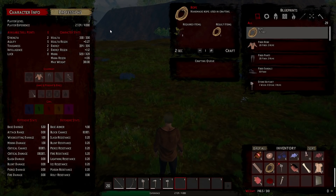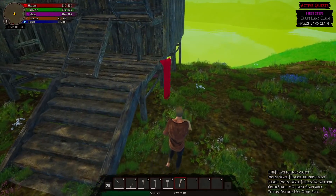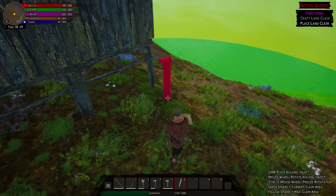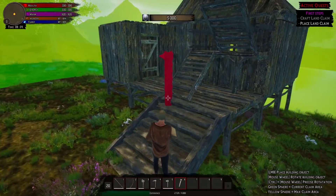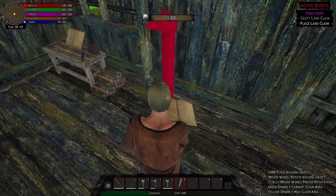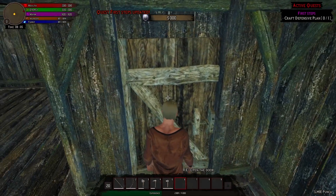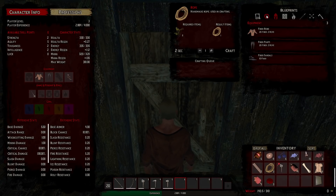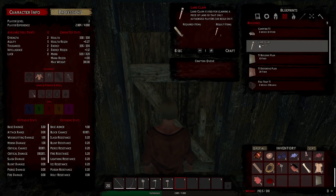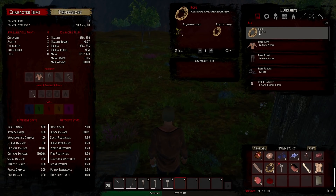I also gotta finish my roof at some point — I don't know how I'm gonna do that part, so I'll figure it out off camera. Where do I want to put this land claim block? Can you put this on foundations? Yes, you can. I'll just put it right inside my house. Land claim is used for claiming a piece of land — but since I'm single player, this does nothing for me.